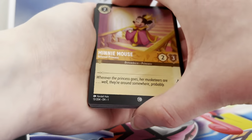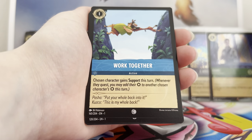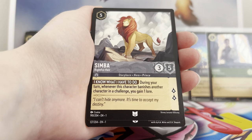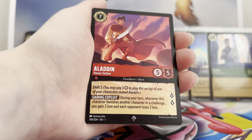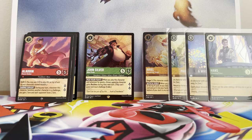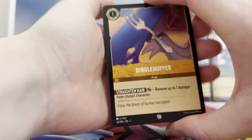Next pack: Minnie, Jitsum Horse, Work Together, Pongo, Aladdin, Simba, Tigger, Tigger, Pascal, Plasma Blaster, a super rare Aladdin, and a lovely foil. Getting quite a few of the super rares.